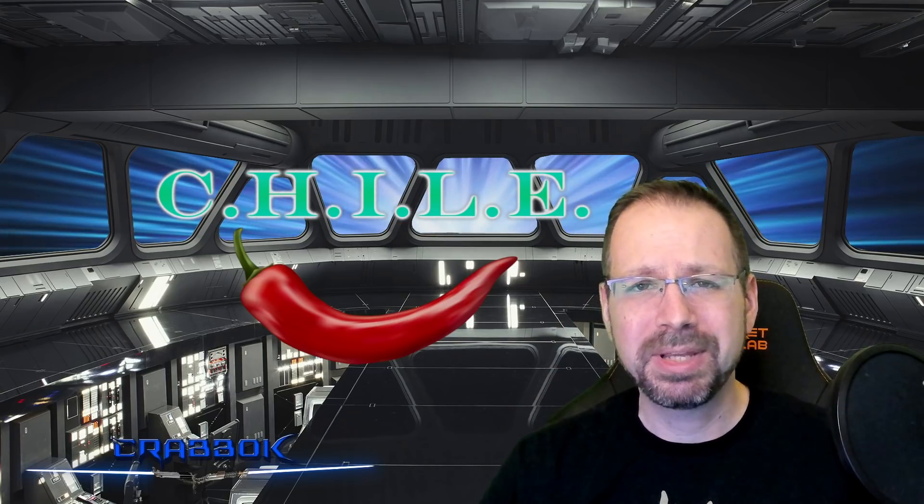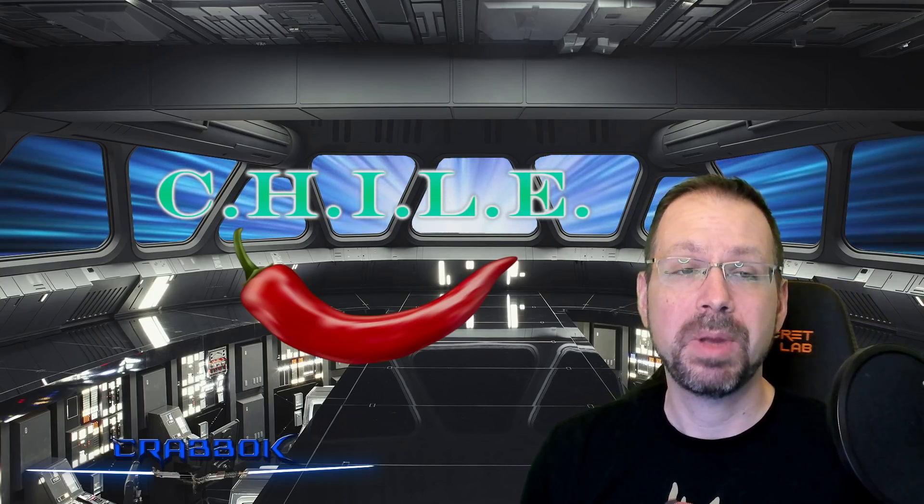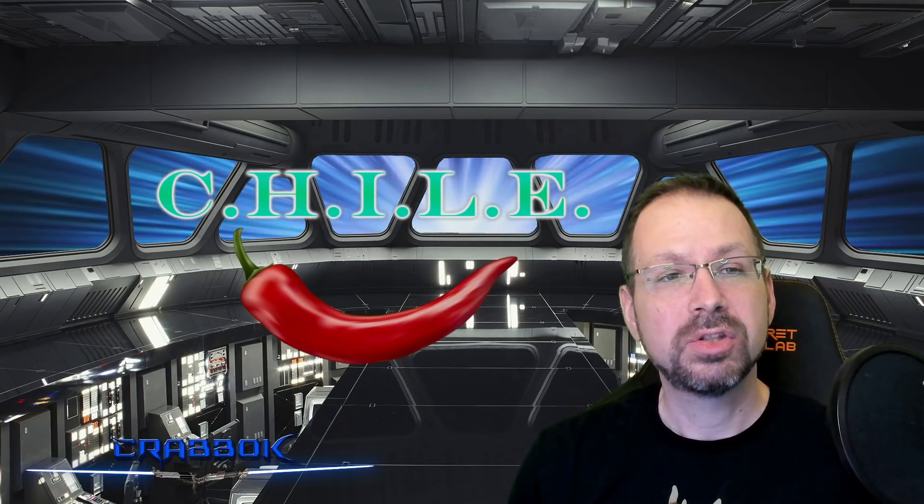Both new and old players alike will probably find something in here worth keeping in mind. The C is for Krabok — it's Krabok's Chili System. The H is there to make it spell Chili, otherwise it would have been Kyle, and that's not my name. So the H stands for hot, like a hot pepper, a red hot chili pepper system. You can really get rid of the H.